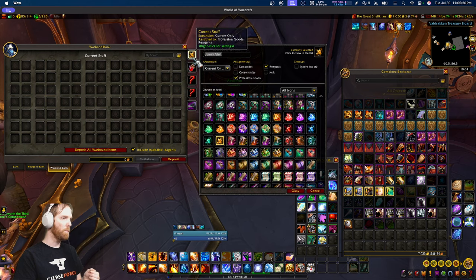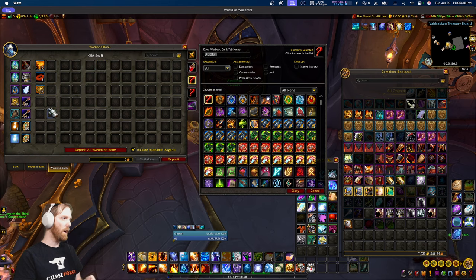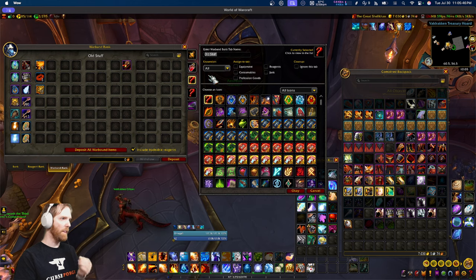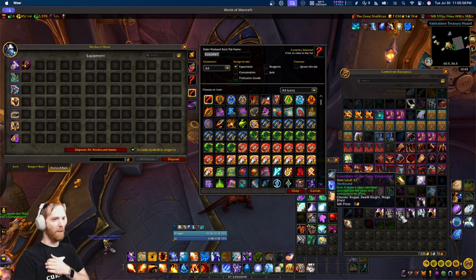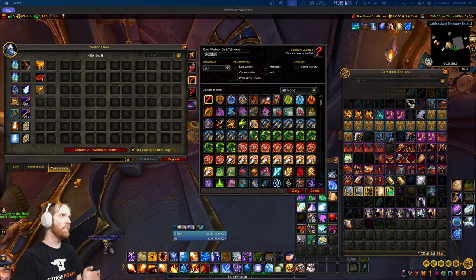The sorting always respects the tab rules — you cannot put anything in the wrong tab. Here's a piece of gear I dropped in the wrong tab, but when I use sort it moves correctly. Though I should note: tier tokens are not flagged as gear, so they're still going to miscellaneous. Ignore that bug — sort usually respects these sorting rules.